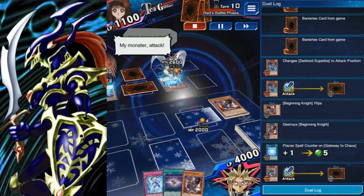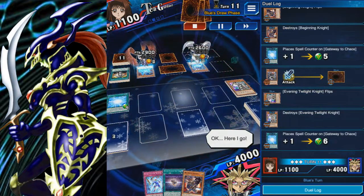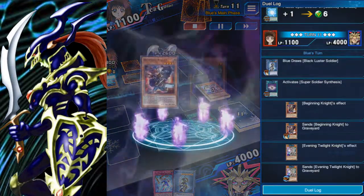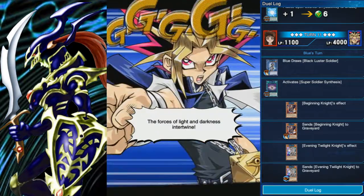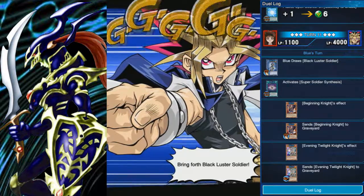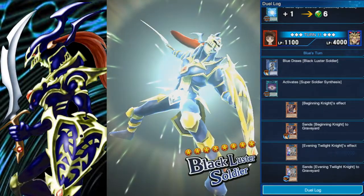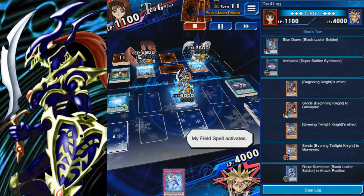I do have Beginning Night in my hand, so if I get BLS I'm good. I got my heart of the cards moment a little bit too early, so now it's time to play BLS in full power mode — get both the kids in the graveyard and then summon the big guy, Black-Luster Soldier. You already saw what this thing can do. Now, you saw what this thing can do with just Beginning Night — time to see what it can do at full power. I just used Beginning Night for the ritual summon of the Black-Luster Soldier.